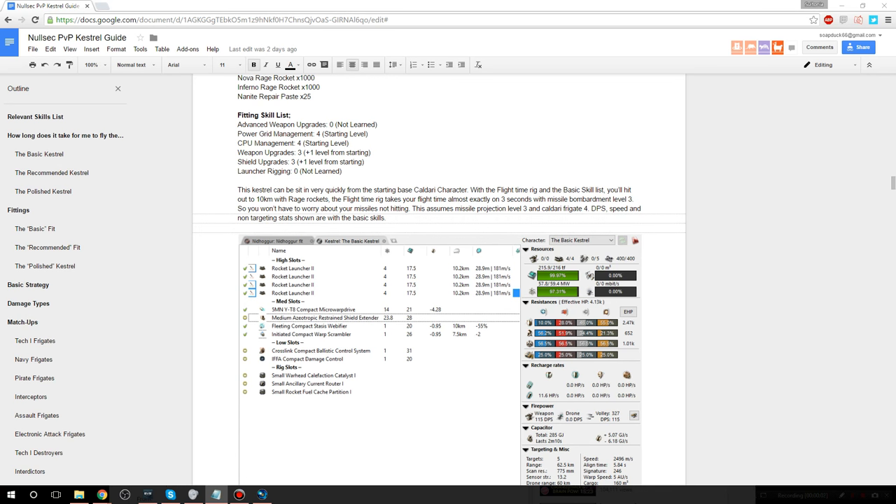I've also got a list of fits for each of the Kestrels, the changes in the fitting skills, and a short summary. The basic Kestrel is designed for you to get into and fly within about two weeks of starting your character. The main skills you'll need are rockets to level 5, missile launcher operation to level 4, guided missile precision, and target navigation prediction to level 4 for consistency on rage missiles. The flight time rig is very important on this fitting because without it your missiles won't be consistent with only a 2.6 second flight time at missile bombardment level 3. The main weakness is a poor scram length, but as your fittings improve you can rectify that. I recommend only taking the easy matchups for now — you have respectable DPS and decent range, so short-range ships and tacklers should be manageable.